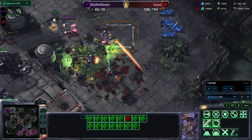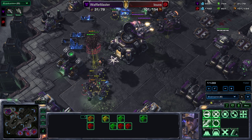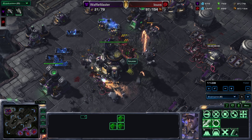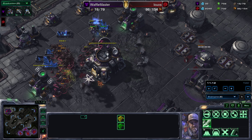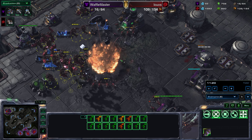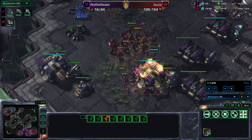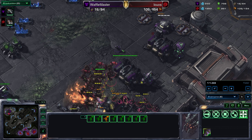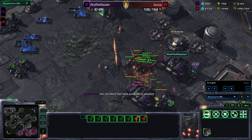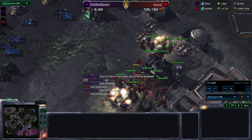The Mutas have flown straight on past and a lot of those Banelings are sort of dancing about — all of this is just going to get cleaned up. There's only one thing that actually shoots air and it's a single Viking. More Mutas coming in — this is just way, way too much to deal with. That's going to be GG because there's just nothing that can contest this. That many Mutas with the splash damage they do will be very hard to deal with. Thors are exceptionally good against Mutas, and Stim Marines are very good against Mutas, but you need a critical mass — if you don't have that critical mass, Mutas will win.